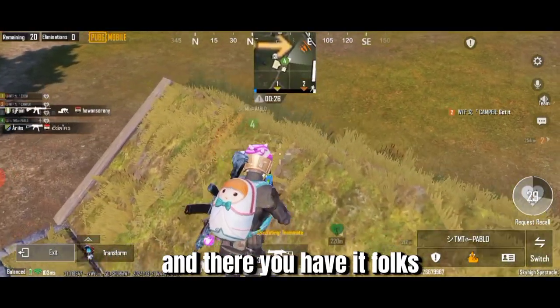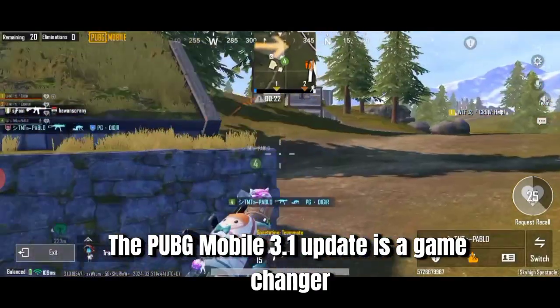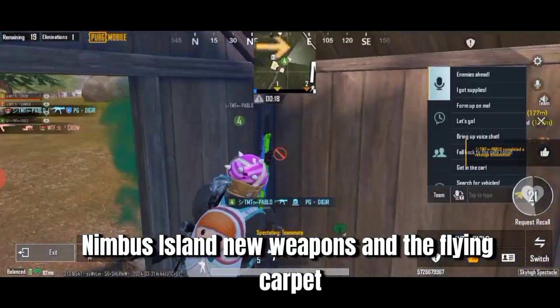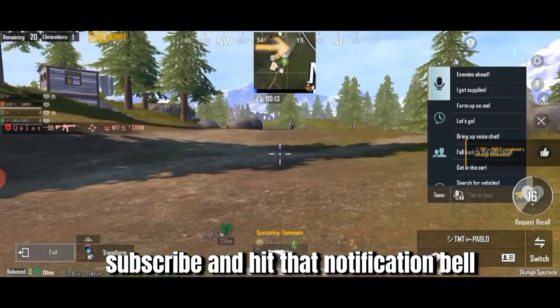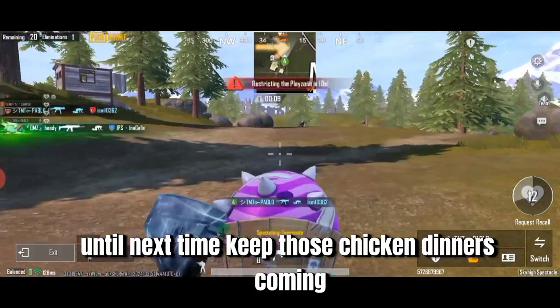And there you have it, folks. The PUBG Mobile 3.1 update is a game changer — Nimbus Island, new weapons, and the flying carpet, it's all here. Don't forget to like, subscribe, and hit that notification bell. Until next time, keep those chicken dinners coming!